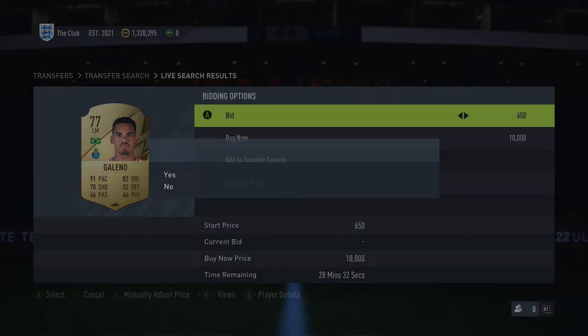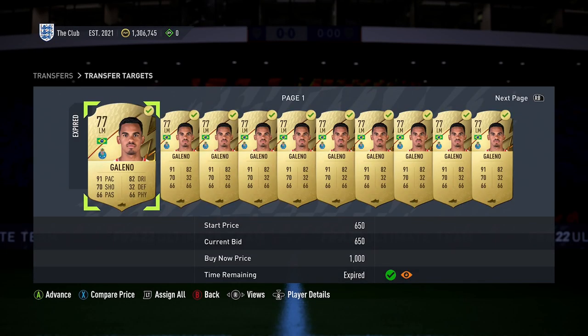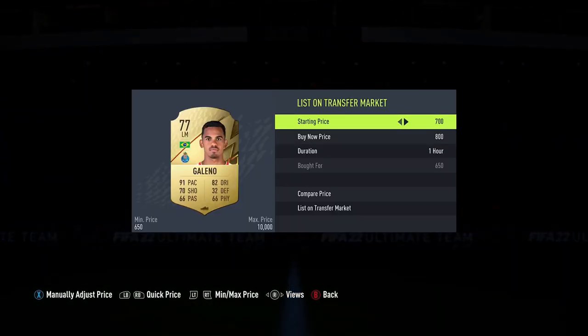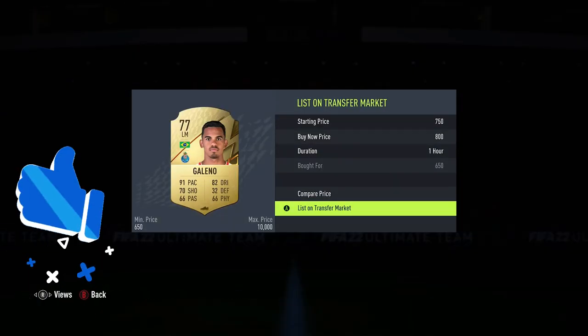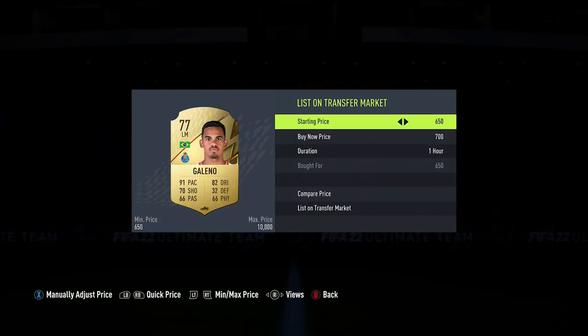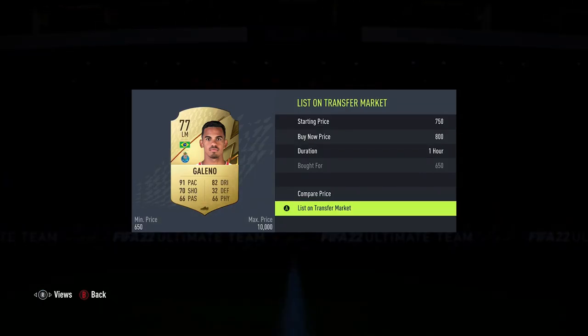Set the price range from 800 to 1,500 on Futbin — this gives you a list of every rare gold player fitting those parameters. It's then a case of trial and error: if a player is listed at 1,000 coins, try to get them on a bid at 800. Go across the transfer market bidding on every single player until you reach a time limit or hit the maximum of 50 players in your watch list. If you can get 30 to 40 of them, each giving 150 coins profit after EA tax, it starts to add up to thousands.